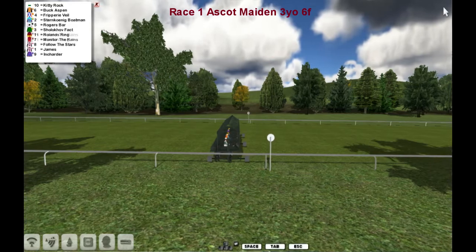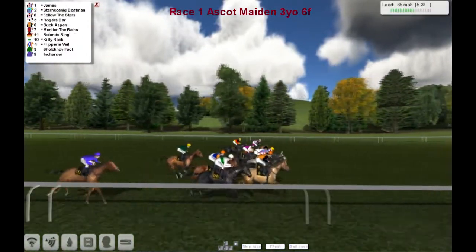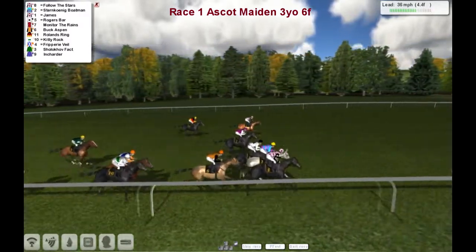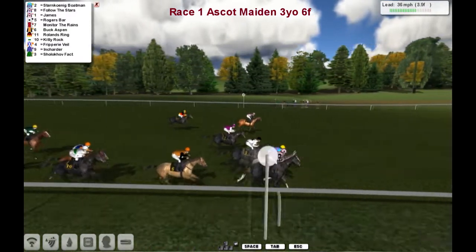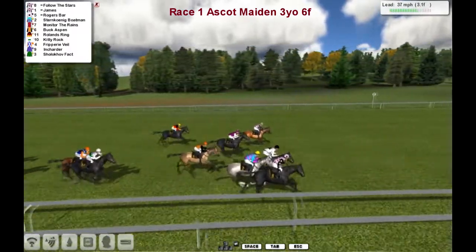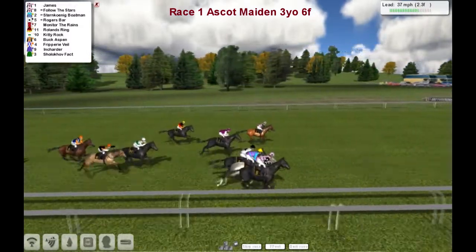They're all in the stalls and away they go - pretty level break apart from Incharder who was slow away. The grey Sternokig Boatman is pulling for his head. They sort themselves out through the first furlong - Sternokig Boatman's probably just in the lead, James is close up, Follow the Stars as well. A couple are wide on the track; Roland's Ring is really wide. Follow the Stars leads from Sternokig Boatman, James is third on the far side, then Rogers Barr, Molly to the Reigns, Buck Aspen, and Roland's Ring.